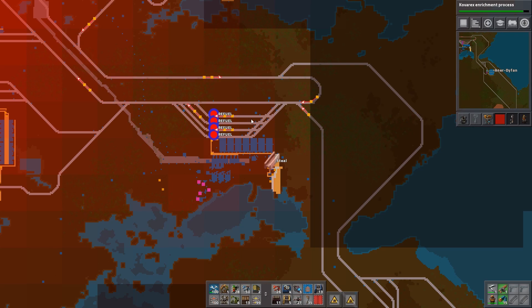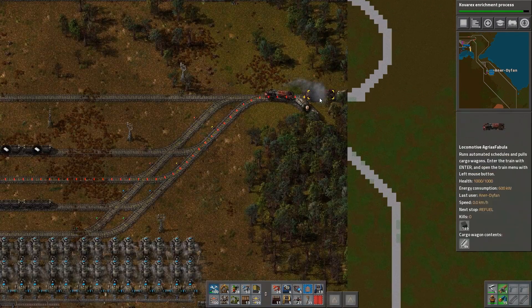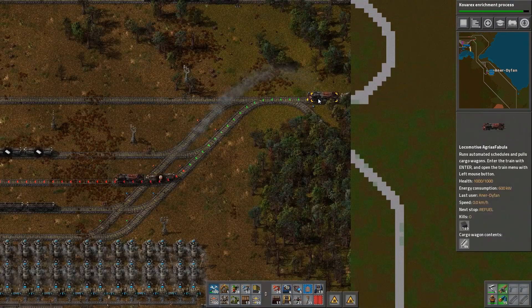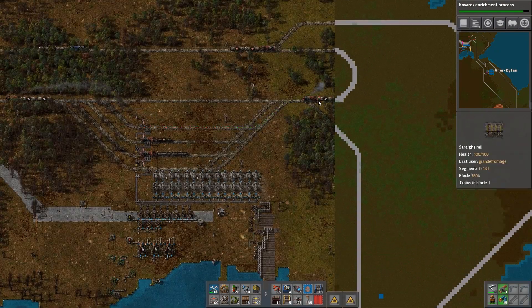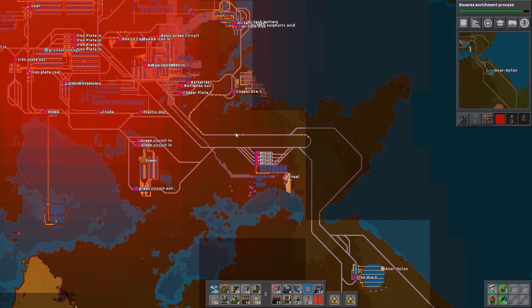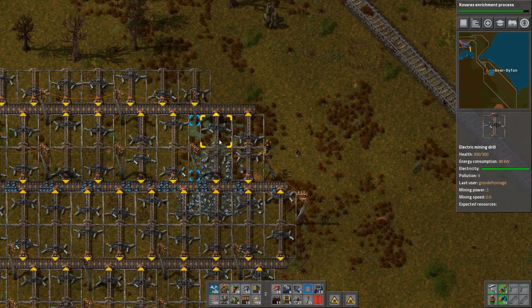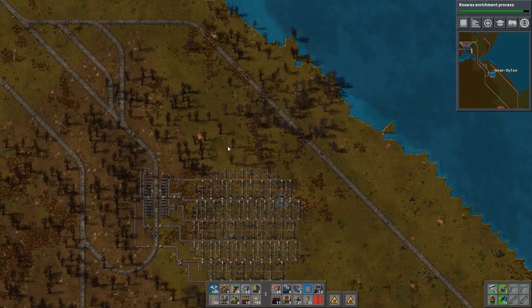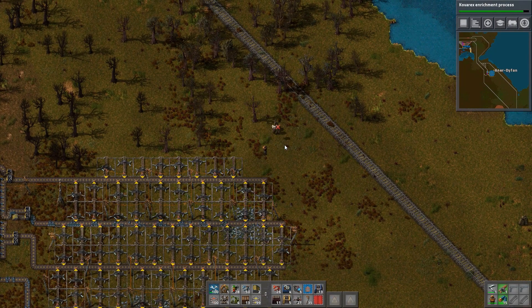I wanted to put some waiting areas on the corner but it didn't work. As you can see, the trains are backing up in the line on the way to the refuel. That's fine, I can easily resolve that — there's no problem whatsoever.